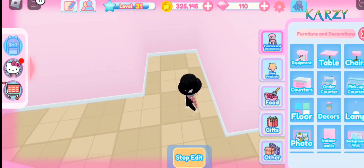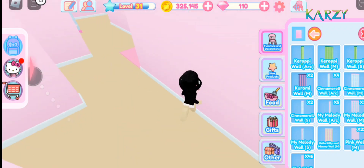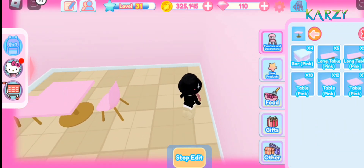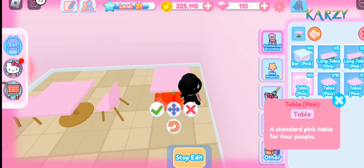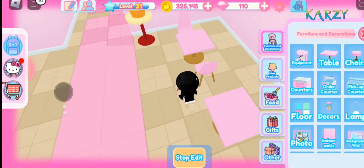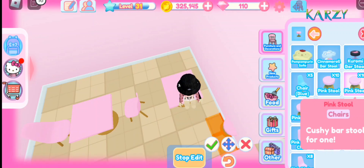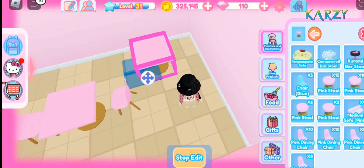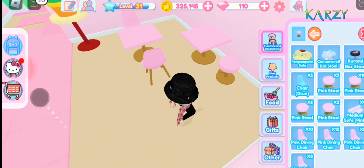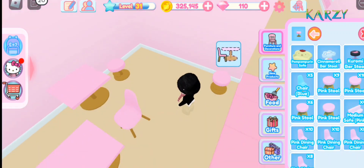Let's get working with the chairs so people can eat peacefully. I always put the tables first because if you put the chairs first, it's a little bit annoying — they need tables. It's so annoying because of the modifications. Yeah, it's super annoying.